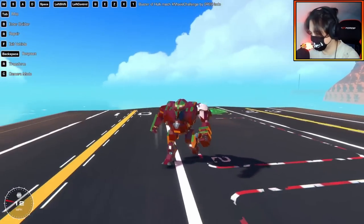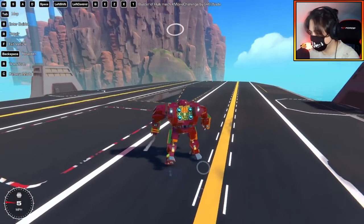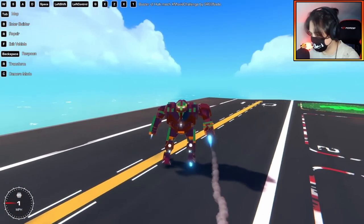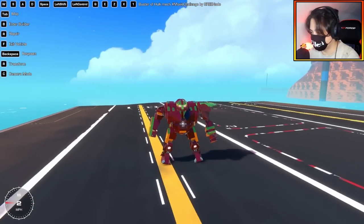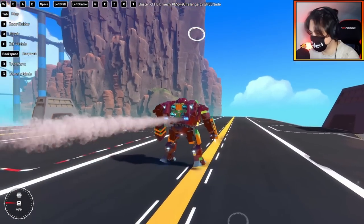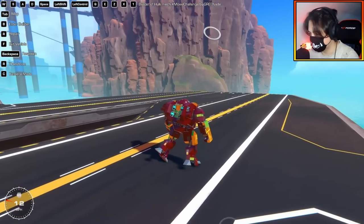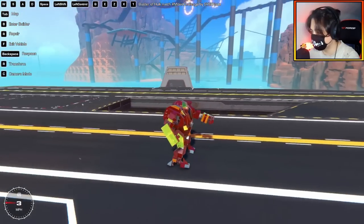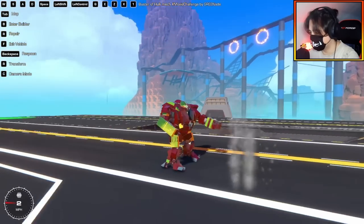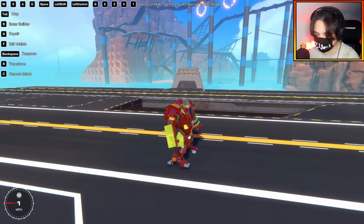Wow, and I can turn — can I reverse? Oh yeah, whoa, kind of reverses a little bit. I think it's supposed to hover. All right, what does Space do? Oh my god, Space is a freaking speed boost — yes, that is what I'm talking about! Q and E — whoa, we have the punching fist and E is to shoot, and they're both on toggle. That is sick!